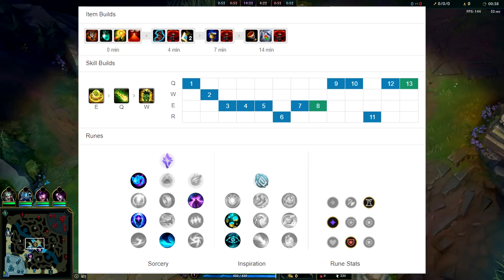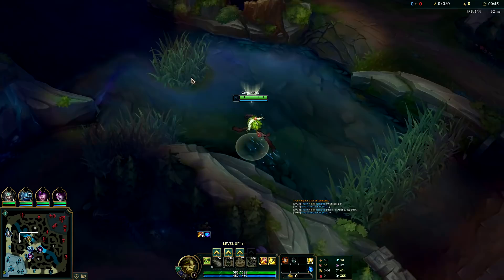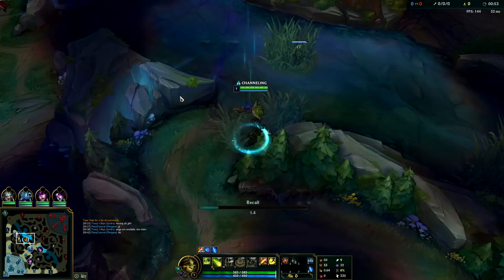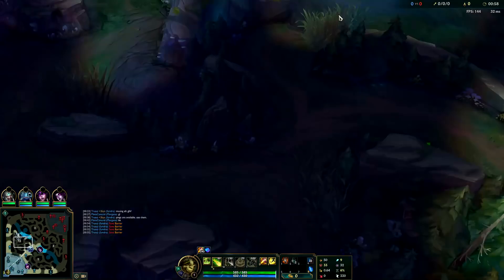I'm going to be showing you how to play Ivern jungle. The main thing with Ivern jungle is you don't want to get your jungle invaded by the enemy jungler. It's quite risky to invade the enemy's jungle. A lot of Ivern players or noobs may think that invading with Q and stealing buffs is good, but it can actually be quite bad because it will mess up your own clear route, and if it goes bad it'll set you so far behind.